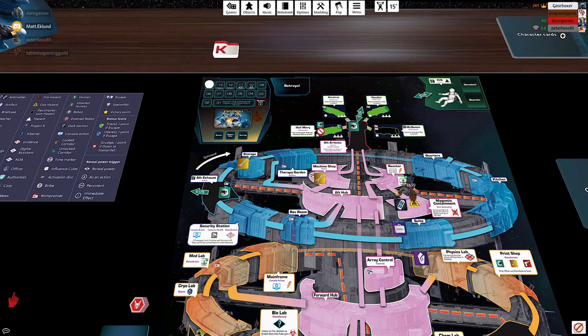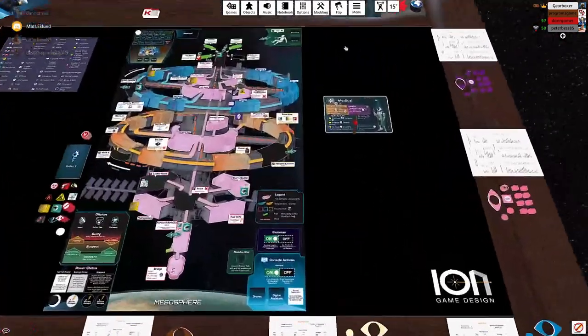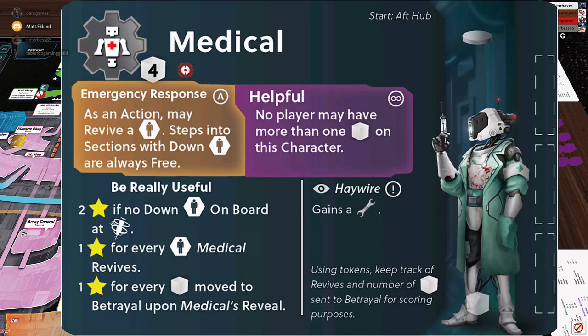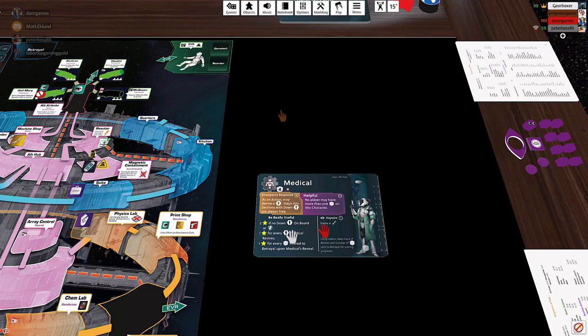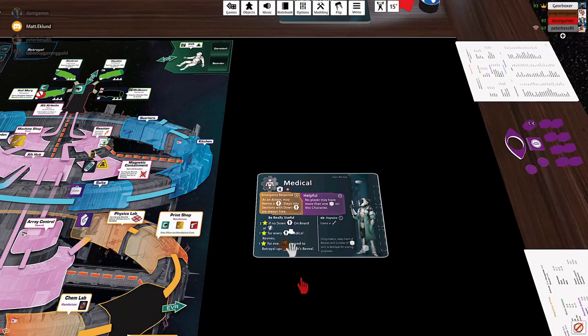The victory conditions of a particular character are based on the character. We'll deal out a whole bunch of different characters when we set up the game. The medical robot, for example — the victory conditions are in the bottom left of the card. The medical robot wants to be really useful, so they'll score two points if there's no downed humans on board when the station falls — in other words at the end of the game when the station crashes into Earth's atmosphere and breaks apart.